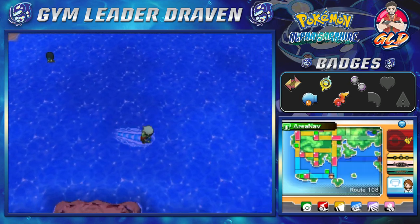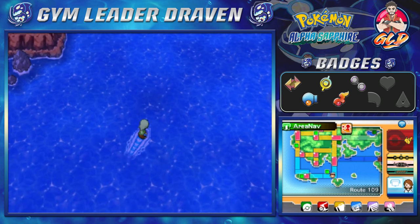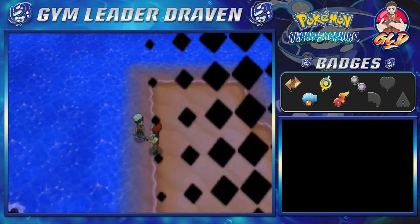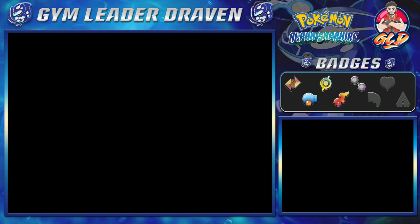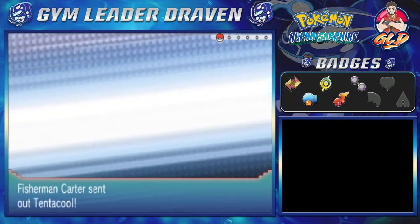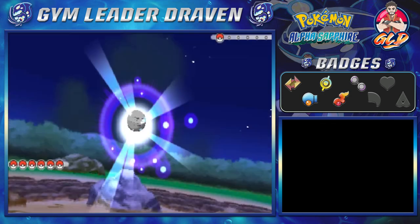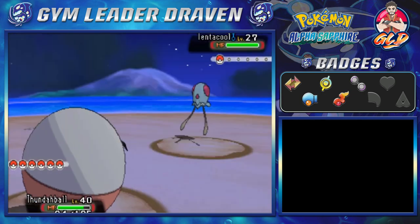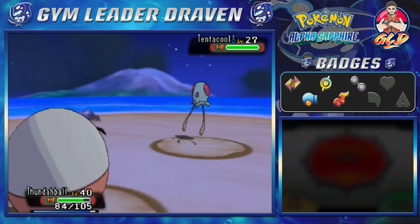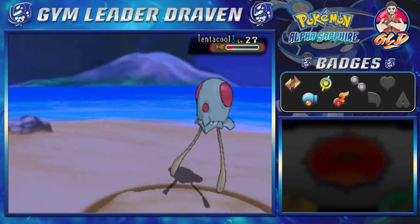So let's move on — here we are in Route 109. We are in the home stretch and we are going to be battling some more trainers. This guy is a Fisherman and he will be coming out with his Tentacool. That looks pretty scary. Let's use Electro Ball for the win — nothing serious.